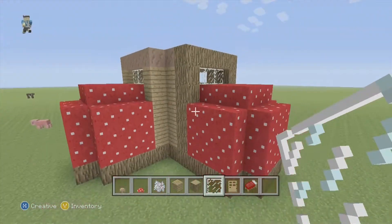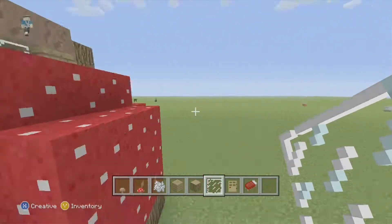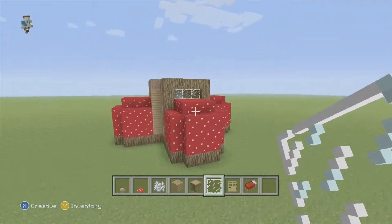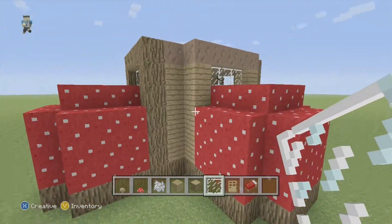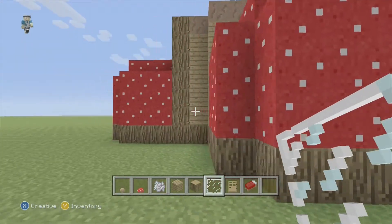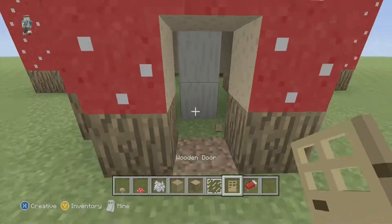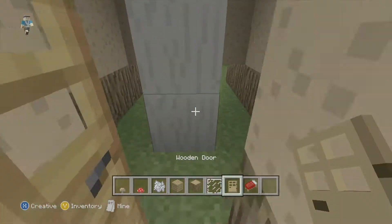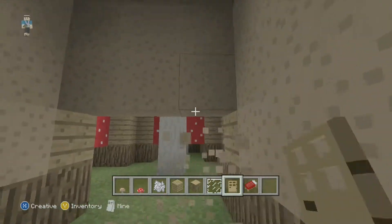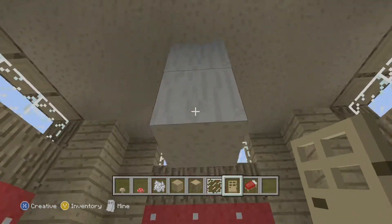Now that we're done with that, we can step inside of the house and start turning it into something that looks really nice. This is basically just the gist of it — not too hard, little to no resources needed. It doesn't really matter which way you go in. I like to have the sides that extend out a little bit further as the doorway. Go inside and knock out these interior walls, and you can even take out the stems here — they don't really do much but take up space.